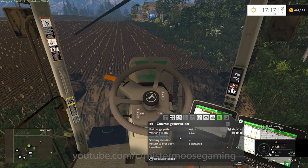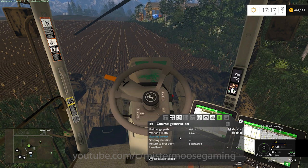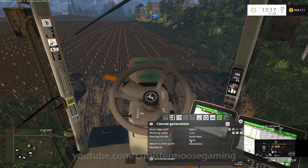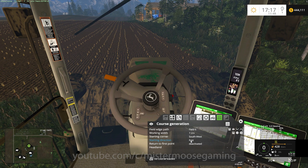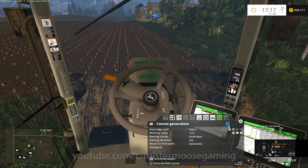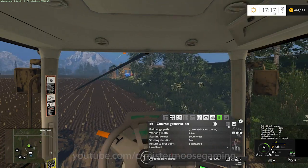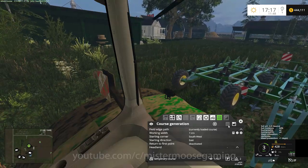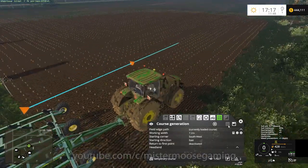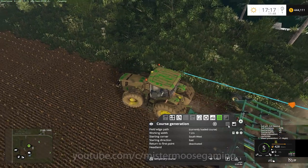Now that it's spread out, I can calculate the working width, which is 7.2 meters. We are going to start at the southwest corner, headed north — actually headed east. Make sure we get all that right. I don't need any headland on this; we're just going to go back and forth. So we should have a start point right here. I'll go ahead and pull up to the field and get started, drop it down, and make sure the four-wheel drive is activated.